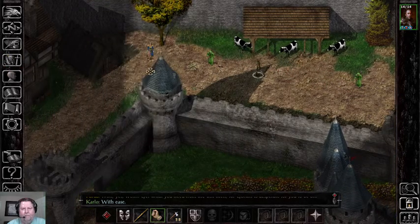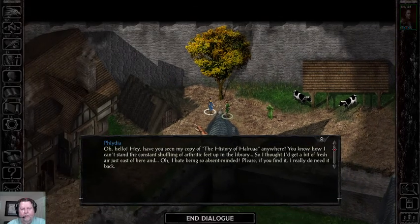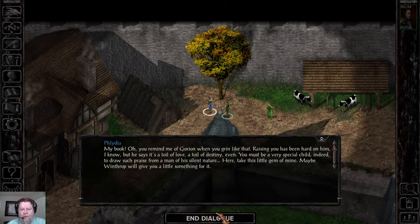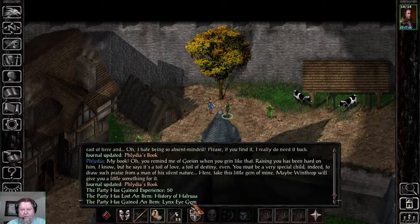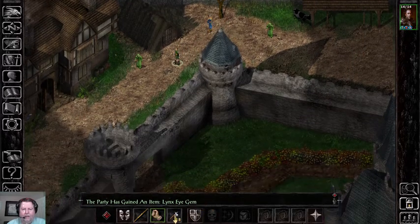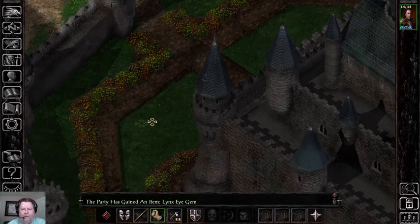Felidia is right there, and she asks if we've seen her copy of the history book. We happen to have it. This is another charisma-based reward — you don't need 18 for this one; 15 or above gets you a lynx-eye gem. So an 18 isn't required, but you need better than 15.